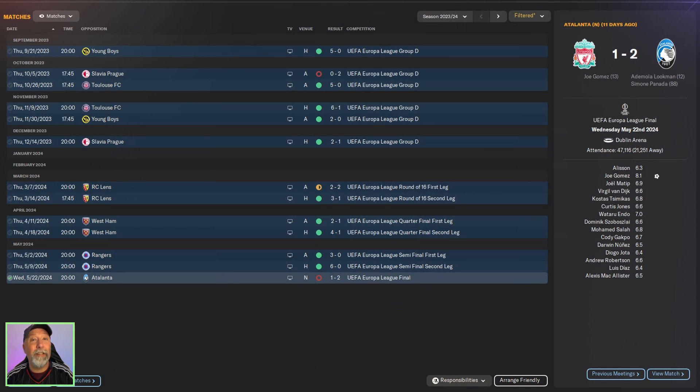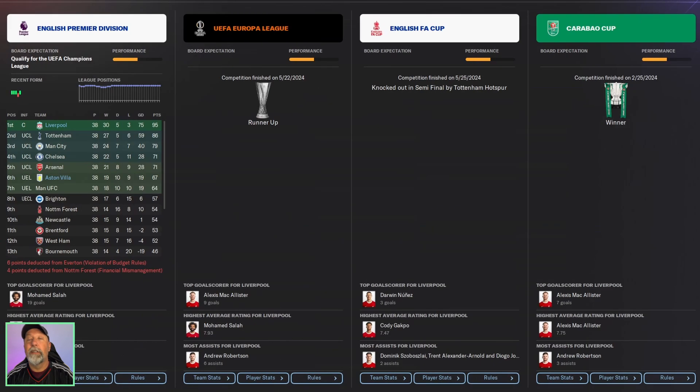In the Europa League, they get to another final. Unfortunately, they lose out to Atalanta 1-2. So overall, we have seen better tactics using a slightly different setup, but they got 95 points in the league and did very well. Goals were a little bit down from usual, but still — runners up in the Europa League, semi-finals of the FA Cup, winners of the Carabao Cup. Not too bad.